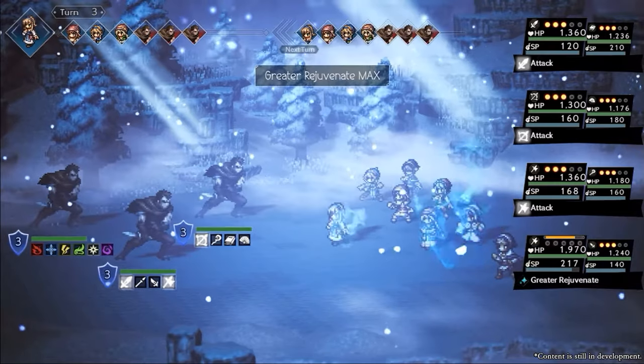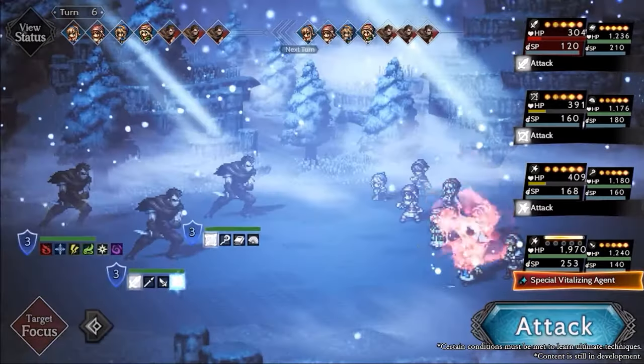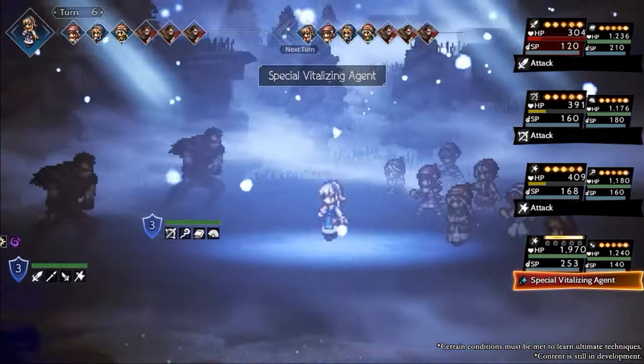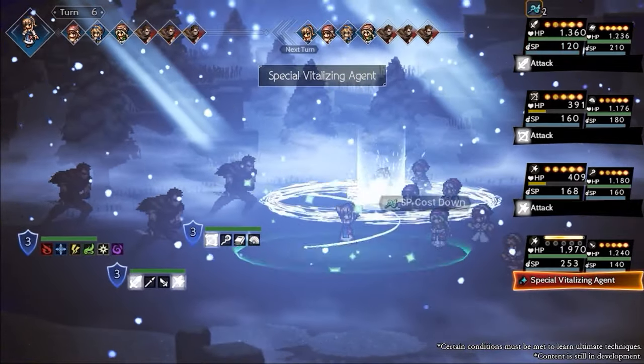That problem can be solved now with the elite unit Cornelia, reducing the SP cost with her ultimate, so even when you have used an SP saw on her weapon, you can still nuke two times in a row.